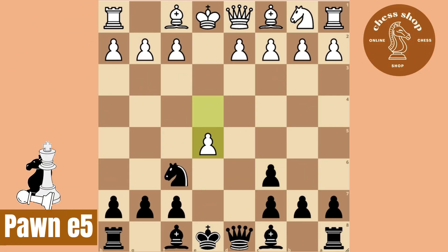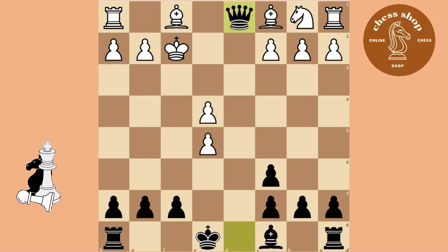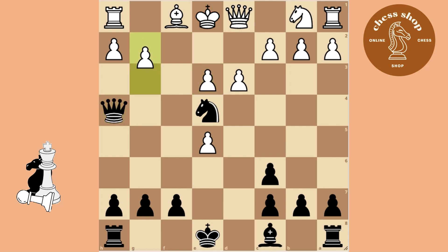Now we focus on what to do if the opponent pushes his Pawn. As before, we check the King to remove him from the Queen. If he puts his Bishop in between, take it, and then bring your Queen out. You can take this Pawn because the other one is pinned and your opponent would lose a Rook.